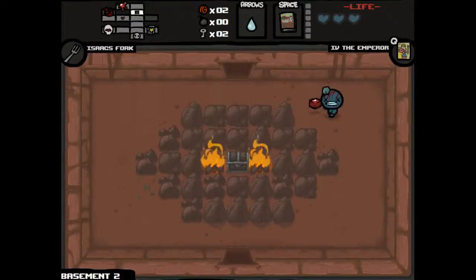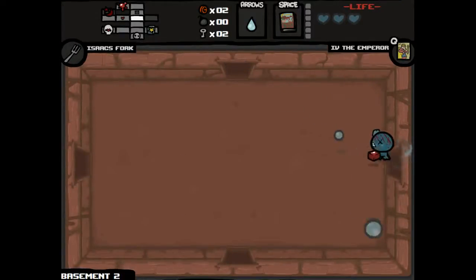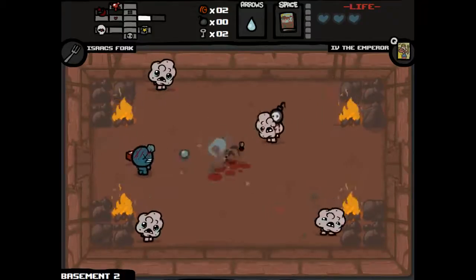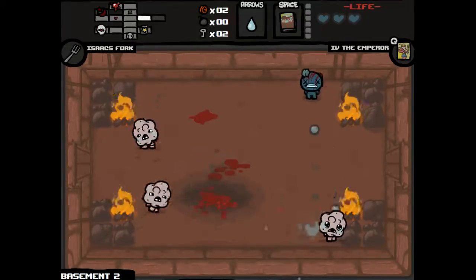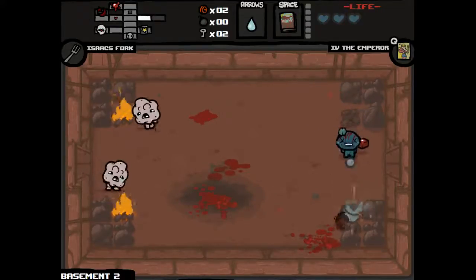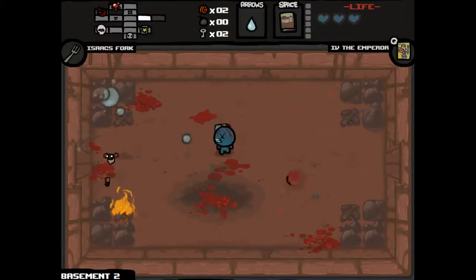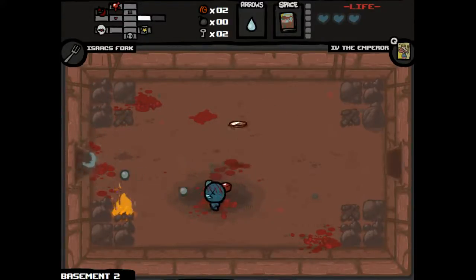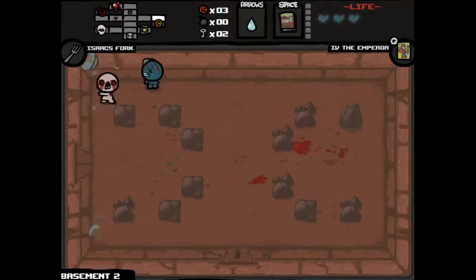I'd love to go to the curse room but we really can't justify that. Curse rooms do have great potential benefits for Blue Baby, especially because soul hearts are essentially health ups when he has few other methods of acquiring health. But they're not guaranteed from the red chest, so it's not exactly worth it to gamble on, especially when you're in the situation I am where nothing is really here to help you out.